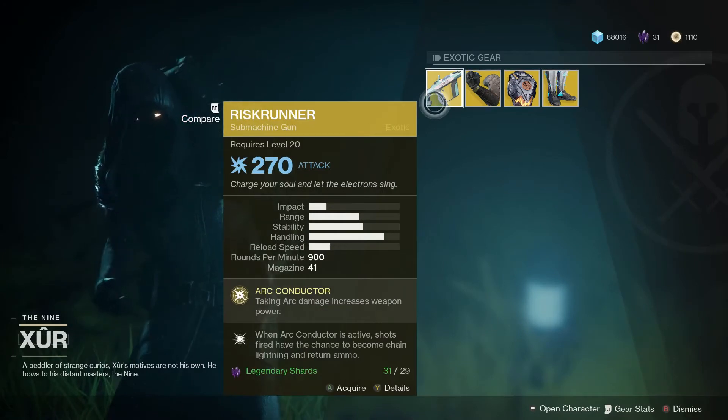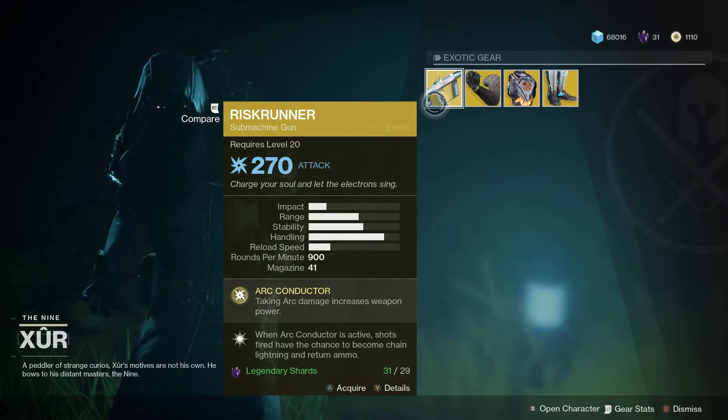This week he's selling the Riskrunner Exotic Sub Machine Gun. Arc Conductor means taking arc damage increases weapon power. That's yours for 29 legendary shards.